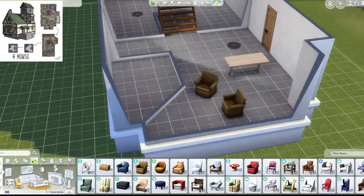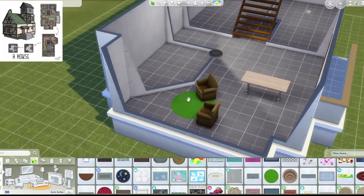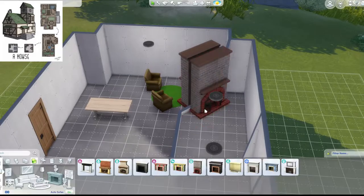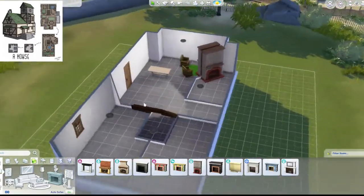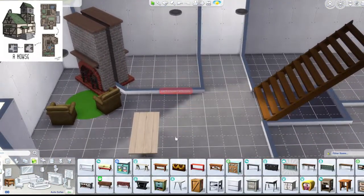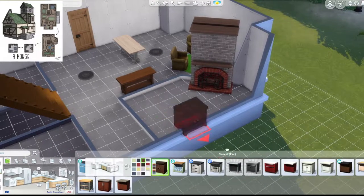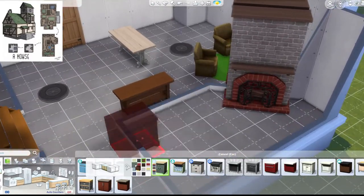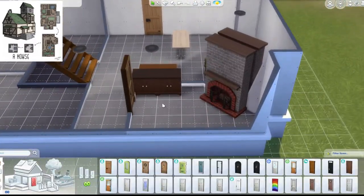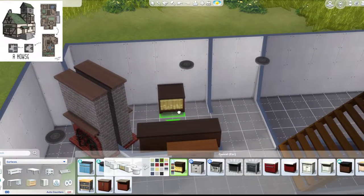I tried a round rug and there goes the fireplace — that one's too big so I put a smaller one, and it goes on both ends. I tried to look for the right one. This is a bit too dark, but this is the fitting one — the counters. It's tight at first so I'll change it. I tried to put a bar because there are bar stools in the actual image, but now I'm just going to use counters.